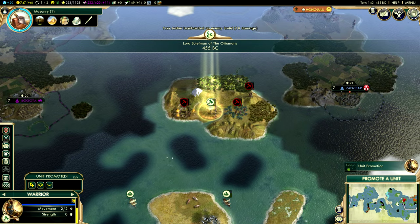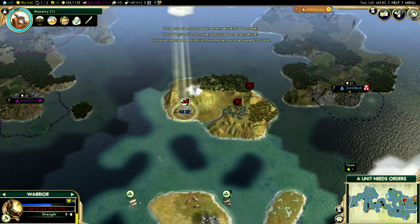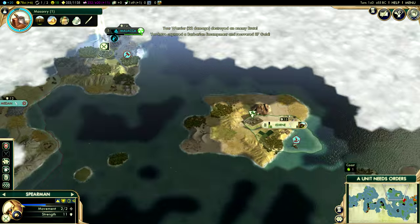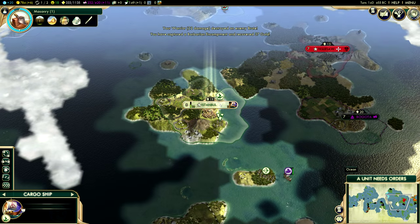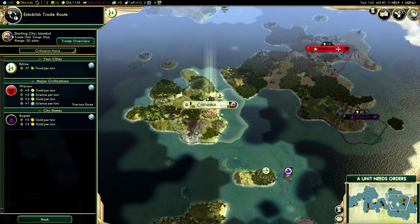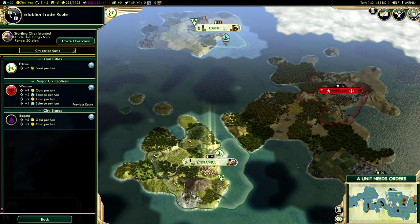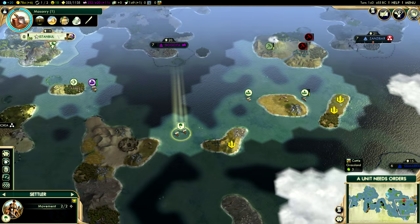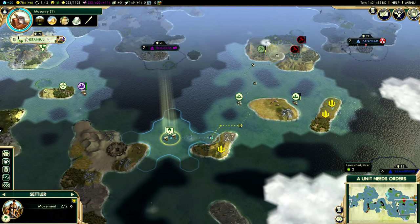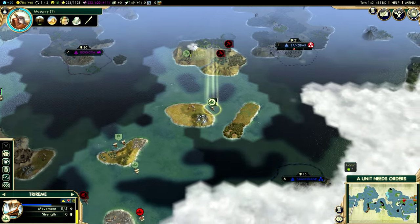Continue to bombard that unit over there — very, very nice. We're going to take the encampment in preparation for our settler, who will arrive hopefully pretty soon. Let's trade with our next city — let's go with Edirne for now. Pretty soon we will be able to complete our cultural policy, which is very, very good news for us.